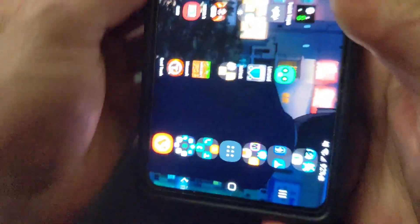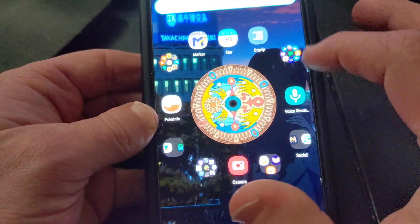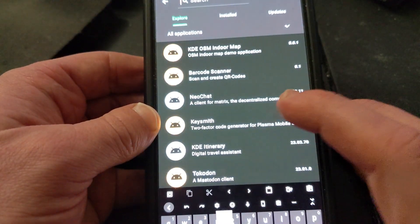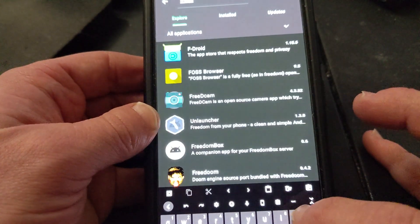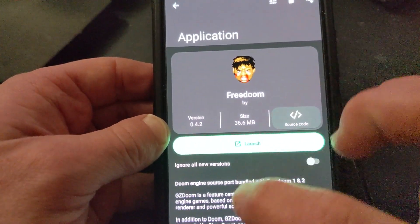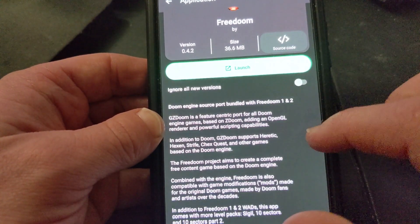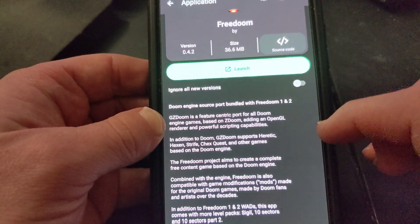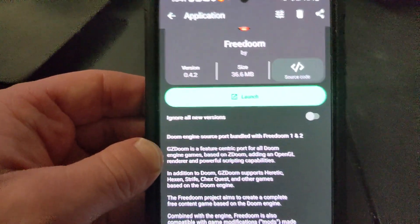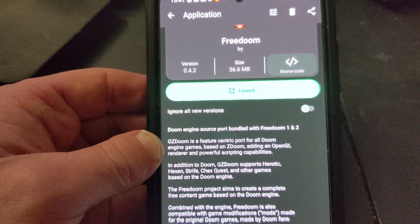To get FreeDoom, go into Droidify and the FDroid repos — it's free, pretty easy, just install it. It's based on GZDoom, so whatever game you happen to load up into it should work with FreeDoom on Android. Go have fun.